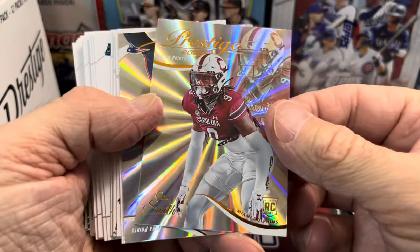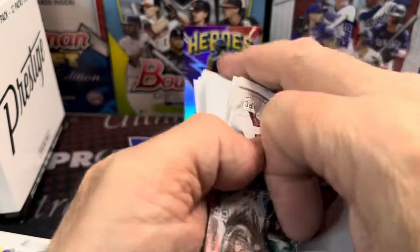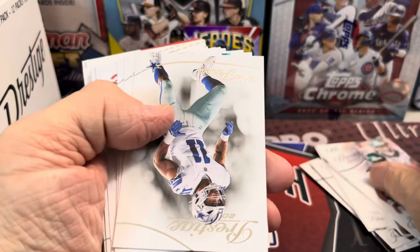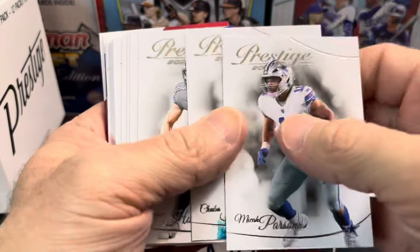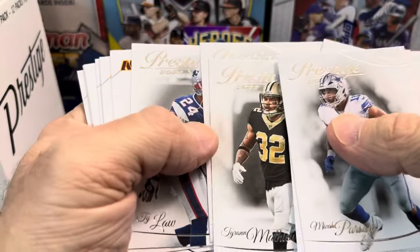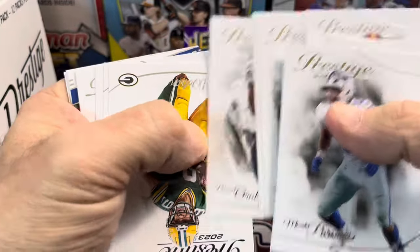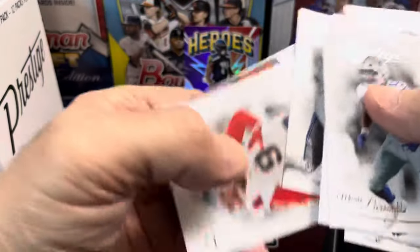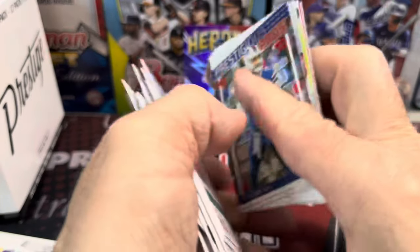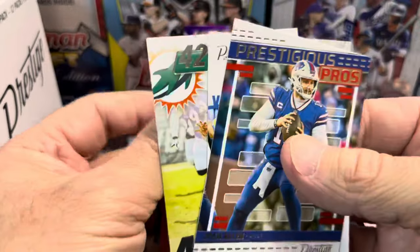So pack number one didn't have anything crazy. Some of the rookies are definitely worth chasing in here. The CJ Stroud rookie cards sell for about five or six bucks roughly. They ran $7 per pack, and I was able to get them at a very discounted rate — 30% off. I think it brought it down to like four bucks a pack, so kind of hard to beat that deal. That was through Card Giants.